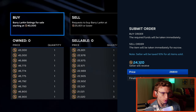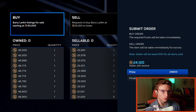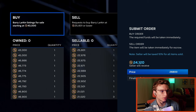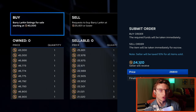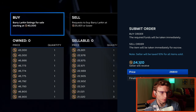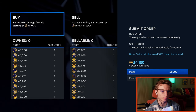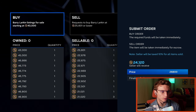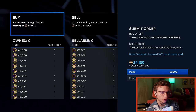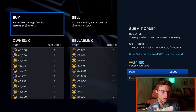Note: the seller will be taxed 10% for all items sold. You don't have to do any crazy math or worry about the 10% thing — you just need to know that if you put a buy order in just above the sell now price, it's going to lower your offer just a little bit. So someone who has Barry Larkin, whether it's a duplicate or they just want to sell to make stubs, will eventually sell you the Barry Larkin card. It goes in order of the highest offer. If you put it in for 26,000 stubs, the seller only receives about 24,000 and some change.